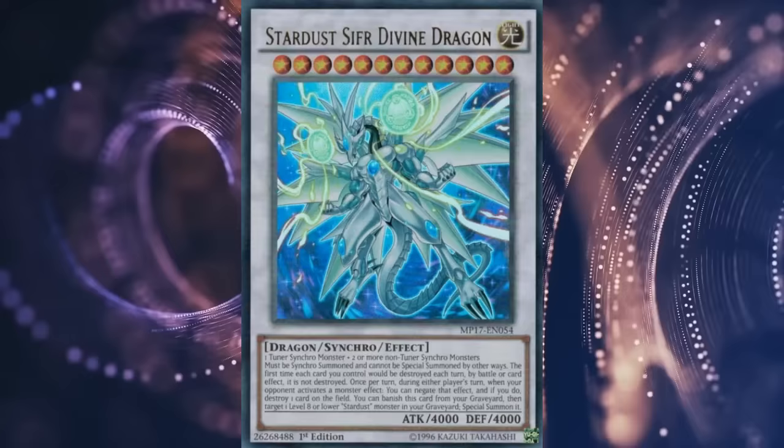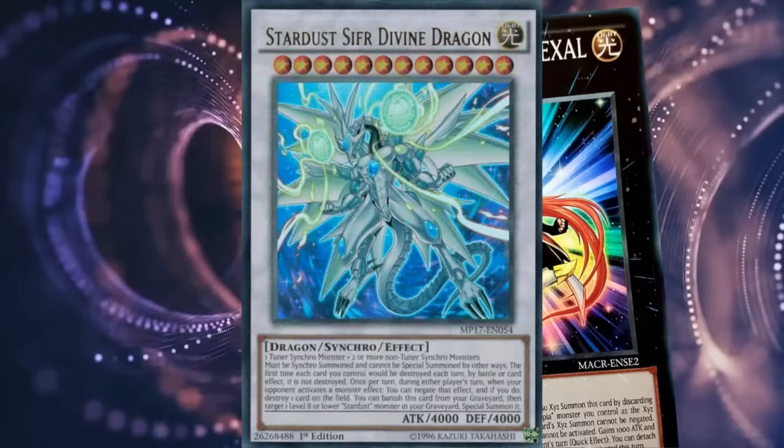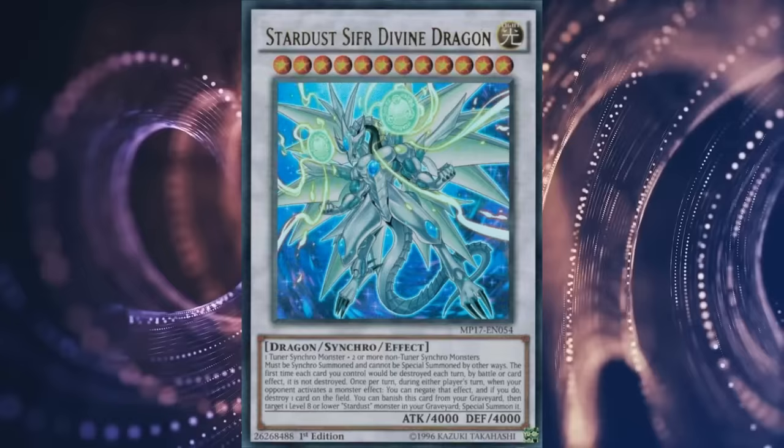Honestly, I'm kinda biased against this thing, because it was revealed alongside the top Exodia during a time where Synchros were being heavily shafted and the rank 4 toolbox was more obnoxious than ever. Suddenly Synchros get a worse Quasar, and any deck that has two level 4s and a rank-up magic gets access to Quick-Play Cold Wave. Thanks for getting Argent Chaos Force banned, you fucking hellspawn. Sifr gets 4Ds.